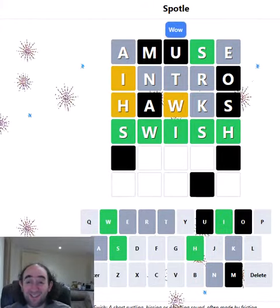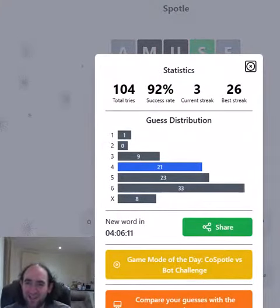And it is! So that is Spudlin 4 — one of my better ones. You can see I quite often get it in 6, so to get it in 2 fewer guesses than that, pretty happy with that. And we extend the streak to 3.